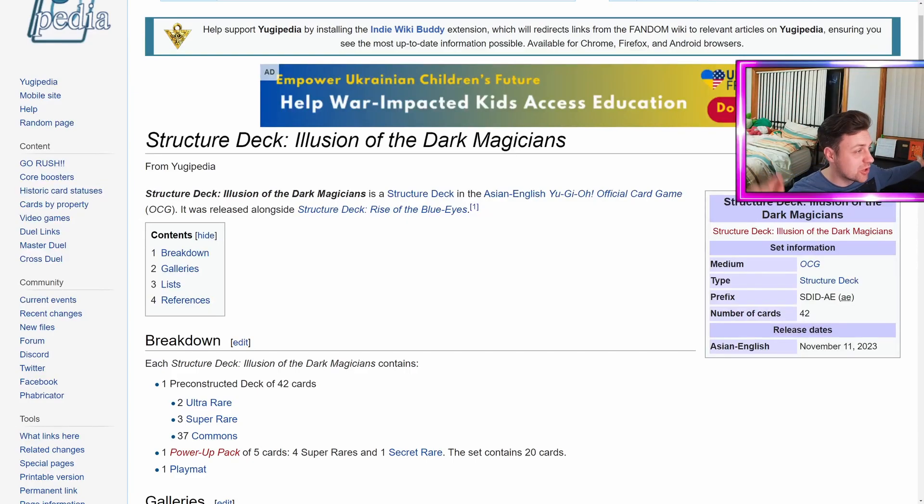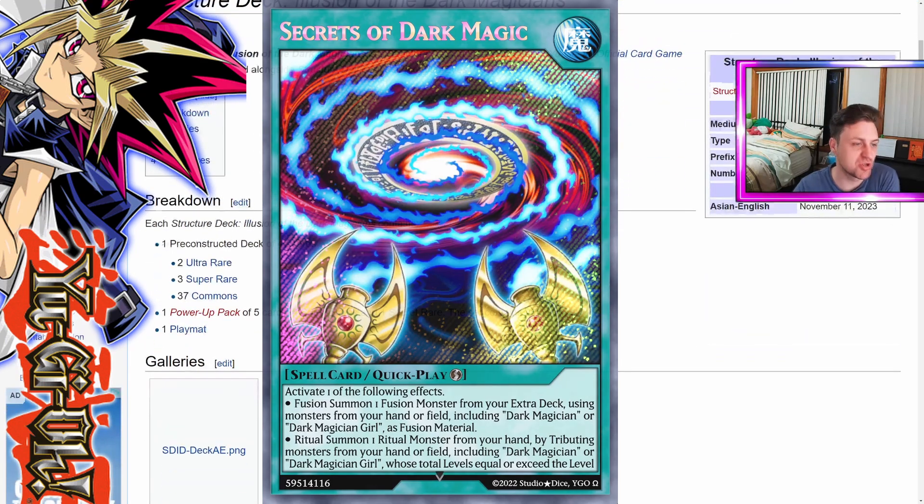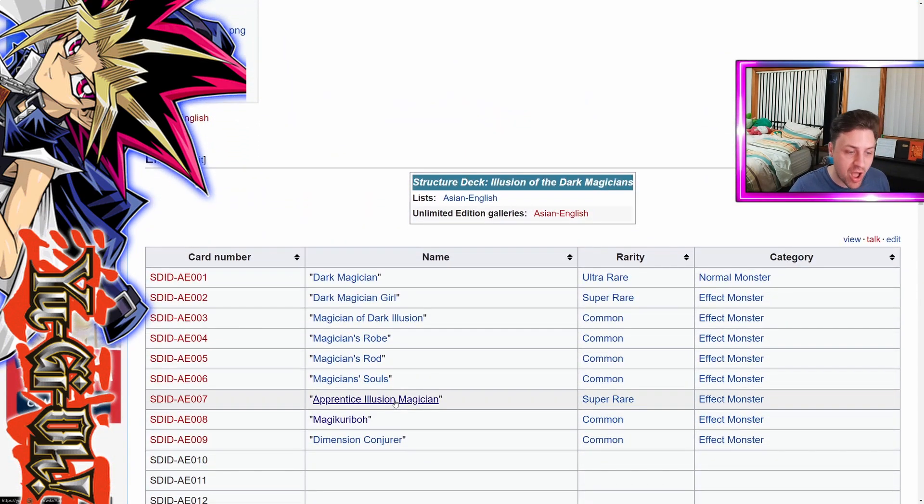Hello and welcome back, it's Lozza. We're looking at the new card leaks for the Illusion of the Dark Magician Structure deck. Check it out, we've got a new monster popping up right about now: Apprentice Illusion Magician, and you can also see the Magic Karibu there. So let's talk about these two cards real quick.